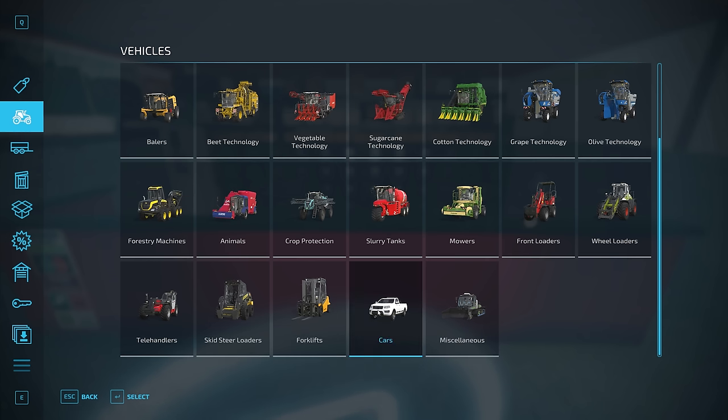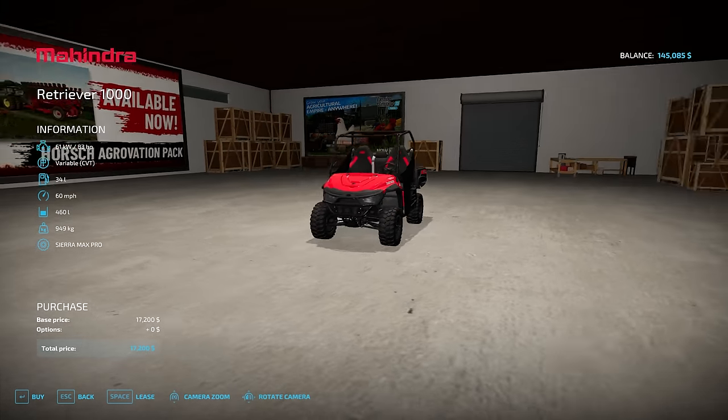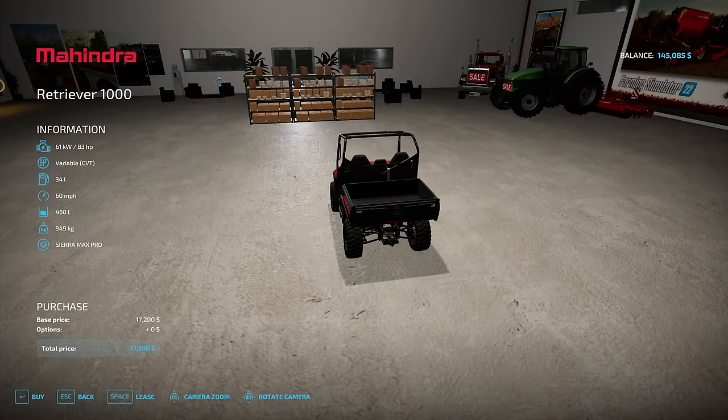Inside the shop we have a custom camera actually inside the building right where you are standing, which lets you see vehicles up close. There is a spawn point beside the vehicle shop, and the Case wheel loader is also located here.